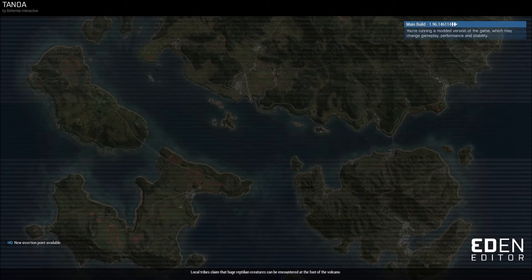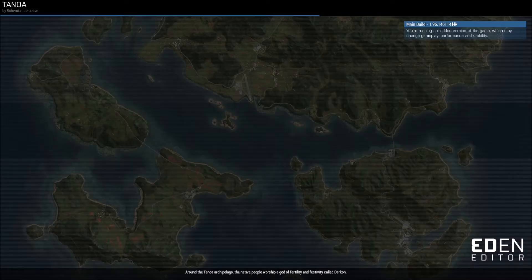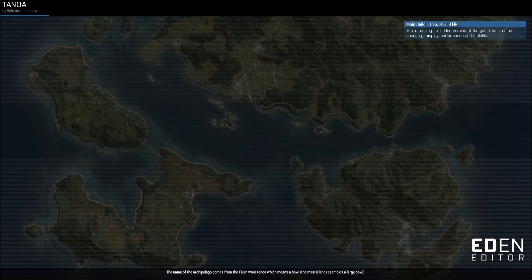I found — because I had a couple people ask me — how do I add my custom units to the Zeus interface? Because by default it doesn't show up if you just add the auto-config. But with some searching on the internet and just messing around with things, I've basically found out how to do it.